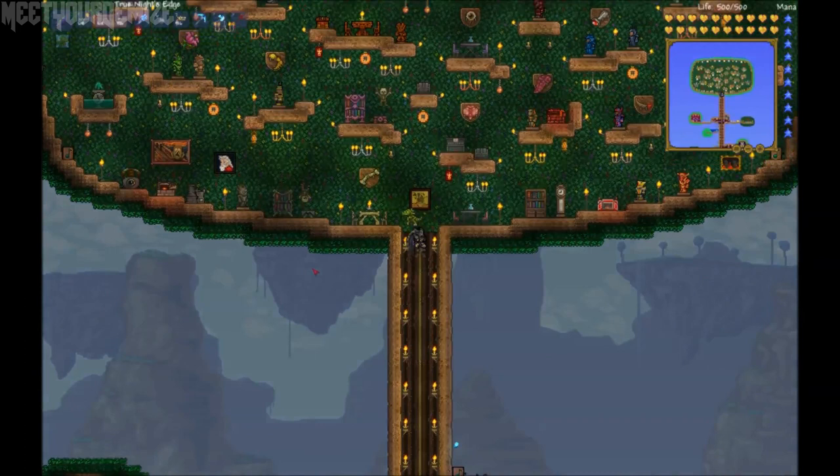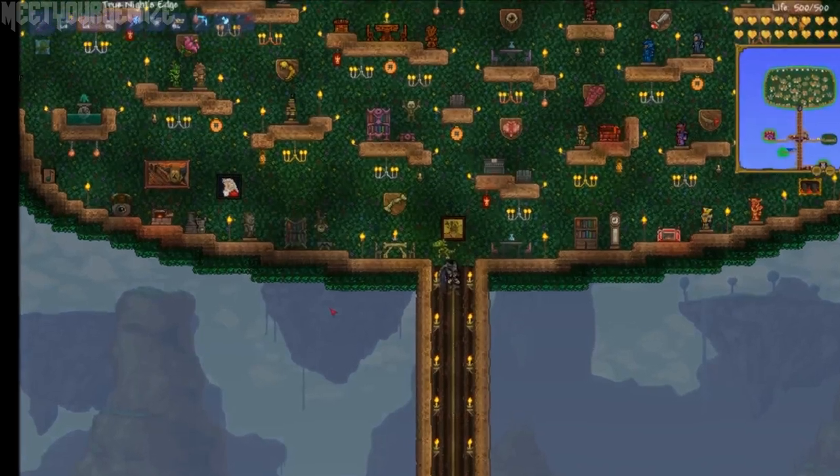At the very top of this impressive tree house is what appears to be a collection of almost all the armors in the game, including some new ones, as well as cool new decorative badges for each of the different bosses in the game.